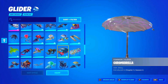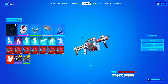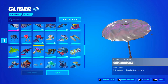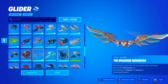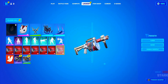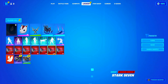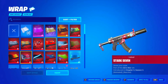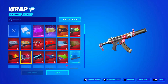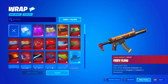Go into Gliders and do the same thing — double click on your current glider and choose a different one. Then go into Wraps and do the same thing — double click on the wrap you currently have equipped and select a different wrap that you like. Click Apply to All after you're done.